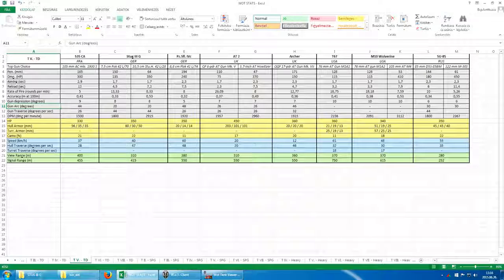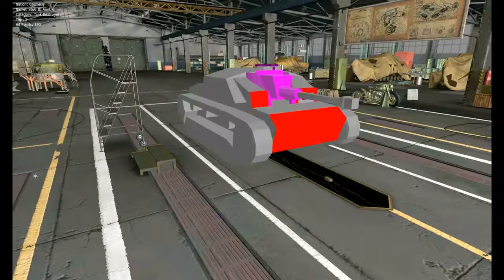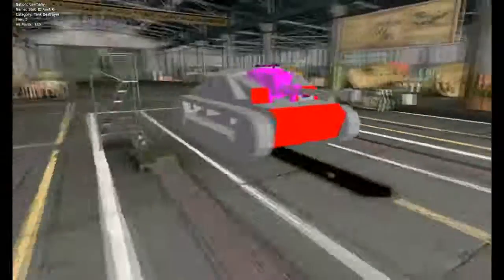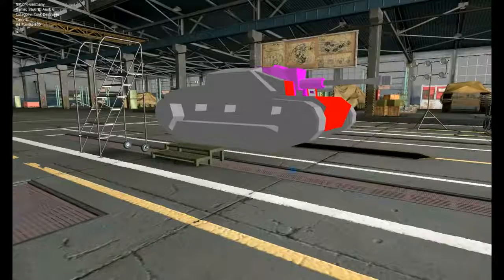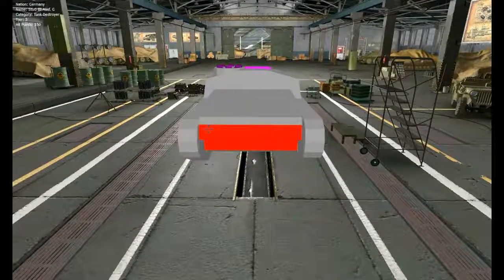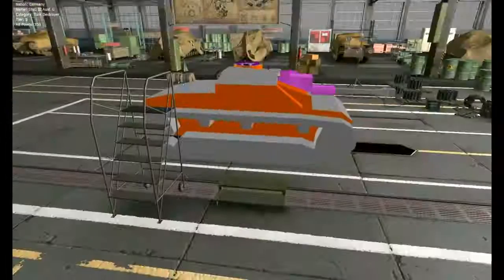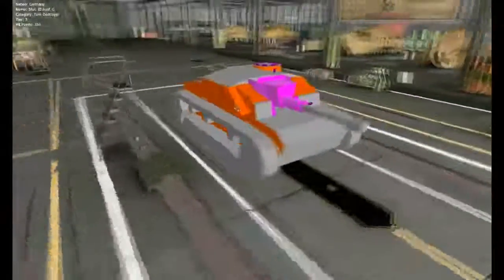Protection-wise, we are doing quite well too. While your health pool is a plain average 350 HP, apart from the brutal AT-2, this is actually the most armored tank destroyer at tier 5. You have mostly 80mm of angled armor in the front, 30mm at the sides, and 50mm at the back. The rear of this tank destroyer is surprisingly well protected, so if you come up against one from the back, shoot them at the back of the superstructure instead.